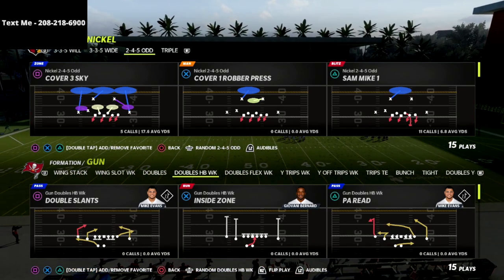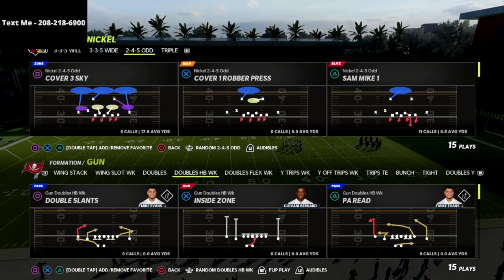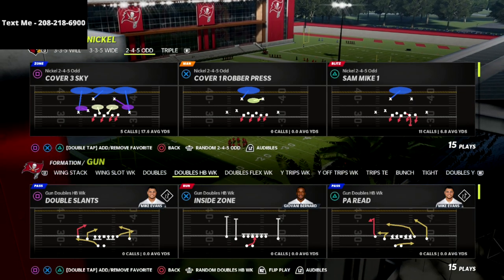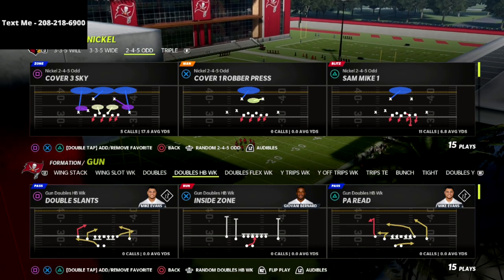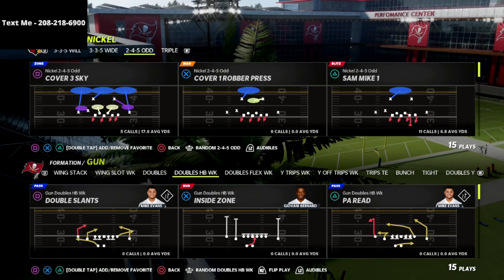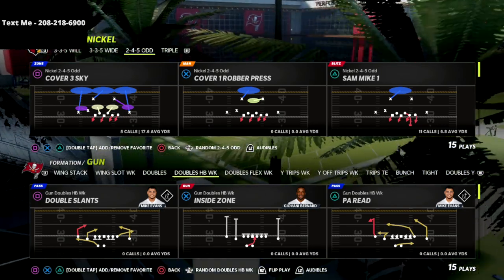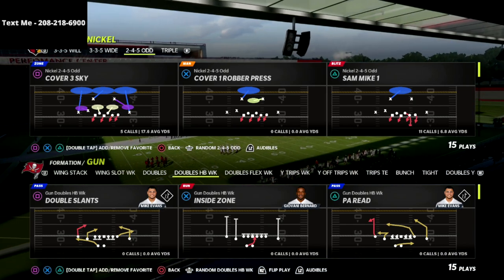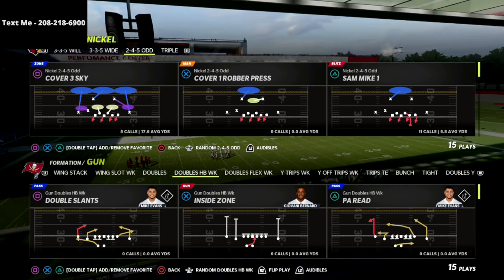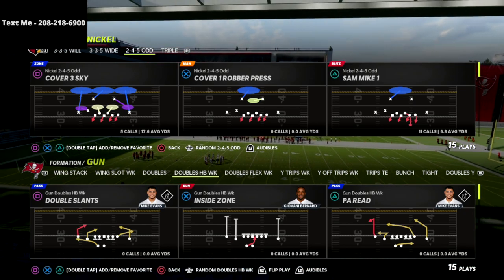In this video I'm going to share with you an easy way to stop the Gun Doubles or the two-by-two sets that you're going to be facing online in Madden 22. This is a great defense for slowing down those two-by-two sets that can be frustrating to deal with. It's a really simple defense but honestly super effective, and it does a really good job against a lot of the bombs that people like to run out of Gun Doubles.